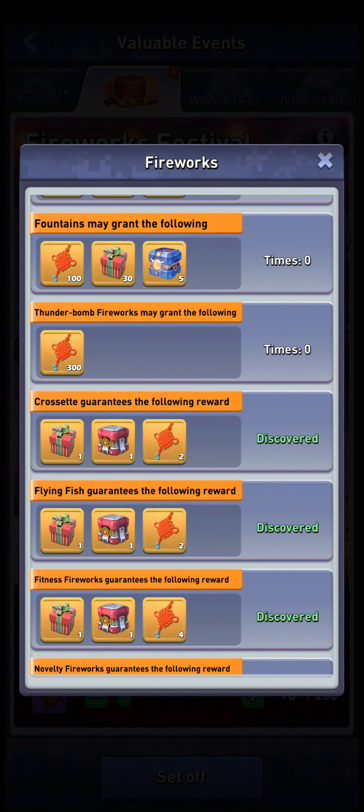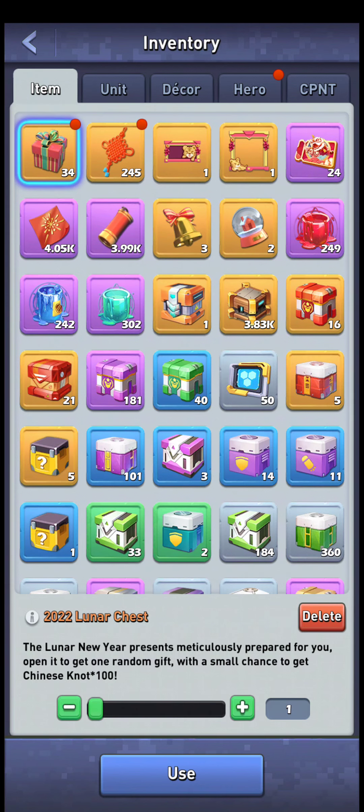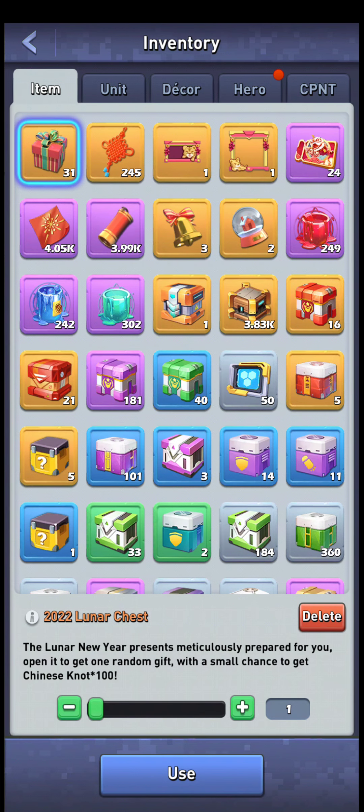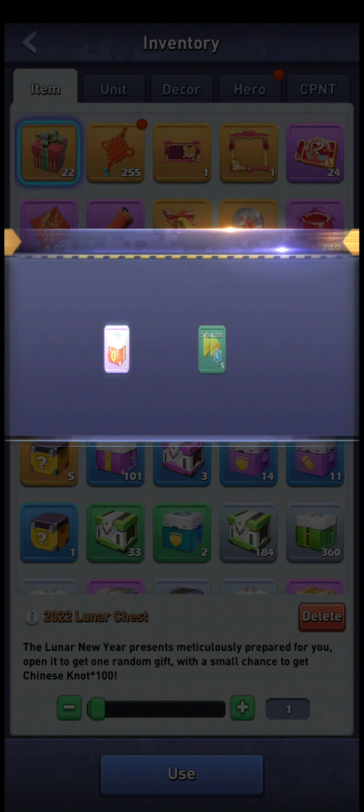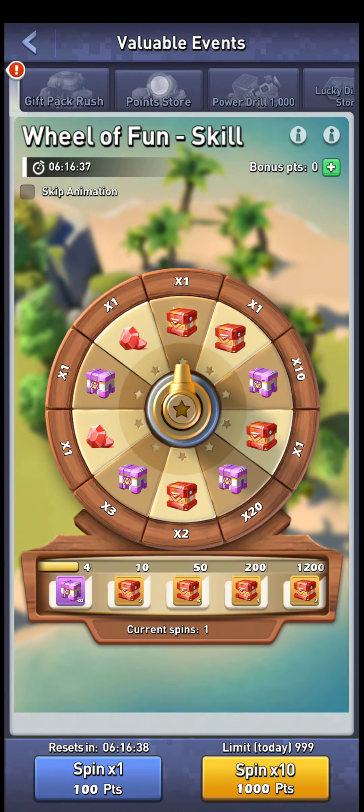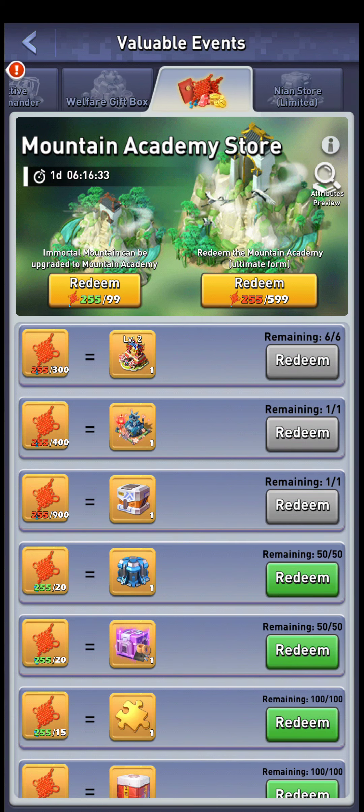So go ahead and do 16/16, and ignore chasing the thunderbomb unless you're reloading RNG. There's also special advice about opening Lunar chests 3x3, but I tried it a lot and it didn't help me. Some people posted three 100/100 rewards in a row, but some people are just lucky. I generally think it's better to open all chests at the same time, because this game sometimes doesn't follow drop rates at all unless you open enough of them. Nine at a time might be good, but I think doing all of them together is better.